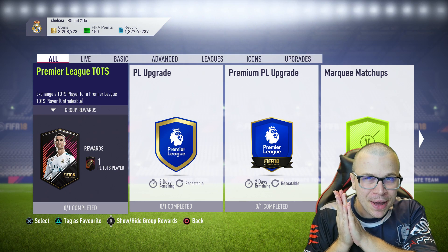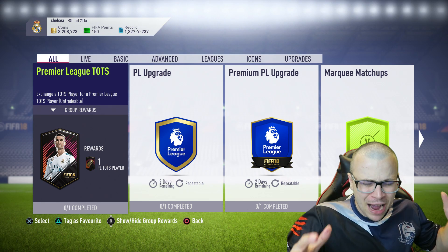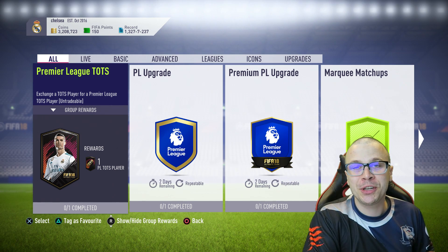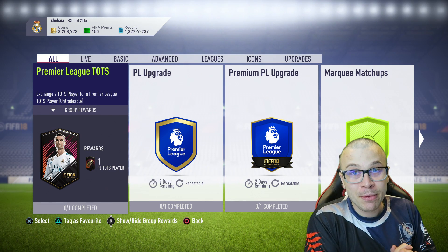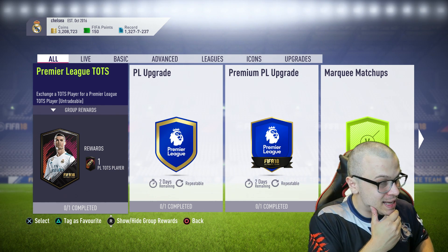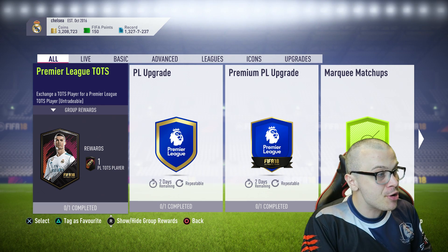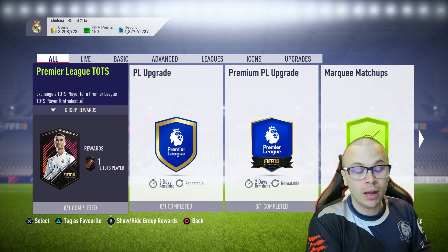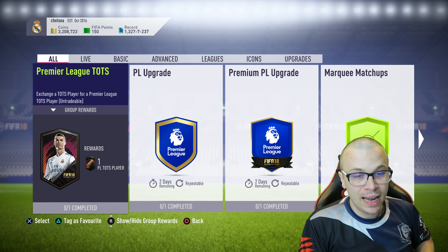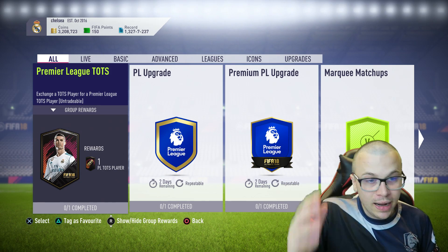So in today's episode I'm gonna complete the SBC — it's gonna cost me around 15 to 20 thousand coins — and afterwards we're gonna open the special Team of the Season pack and we're gonna pack one Premier League Team of the Season player. Also, there are two more SBCs: Premier League upgrade and Premium Premier League upgrade SBCs, and we'll probably complete them as well. But first, let me go to futbin.com — I've prepared a very cheap squad to use for the upcoming SBC, so let's get started.